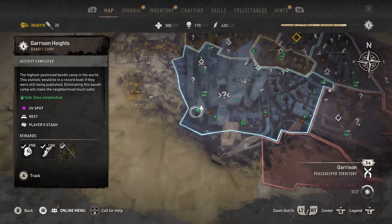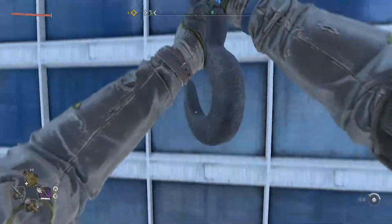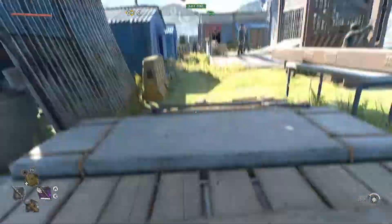First things first, you need to take over the Garrison Heights Bandit Camp in the far bottom left of the inner city. Once you take over the camp, it will be taken over by whoever you gave the territory to. Climb up all the way to the top, and then go to the highest tower.